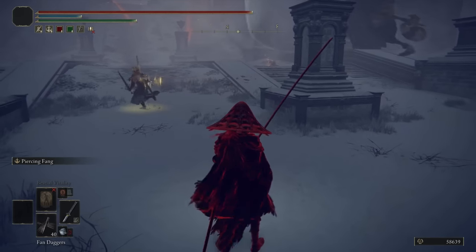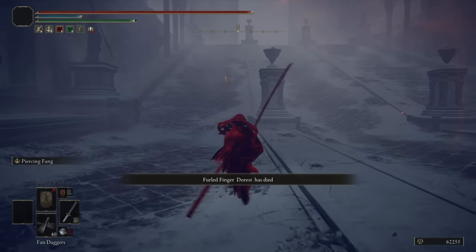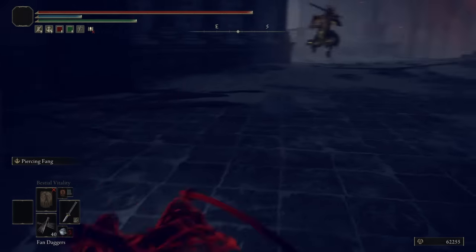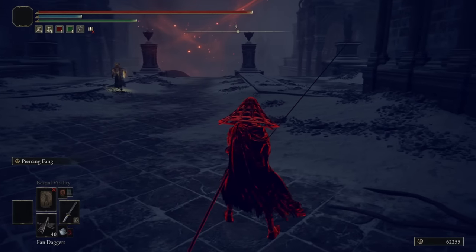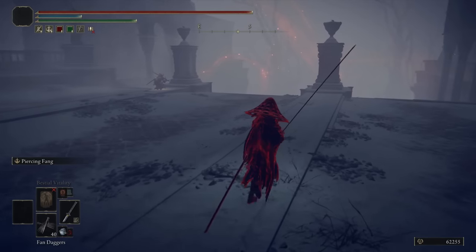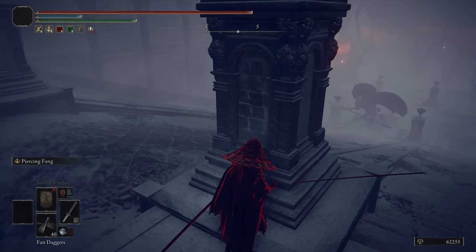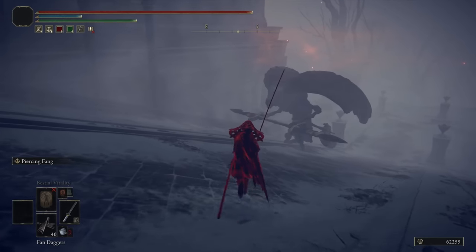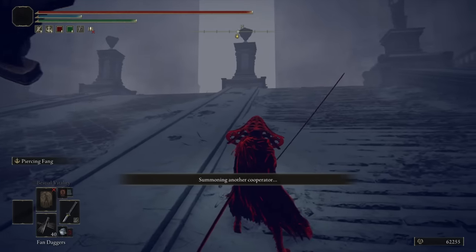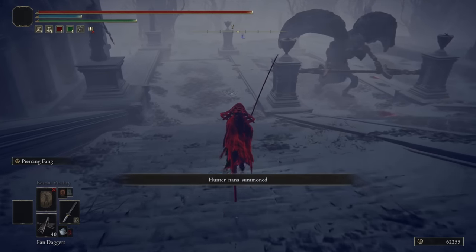I spawn in and the first thing I see is a phantom get destroyed by the gargoyle — I don't even blame them. Alright host, now you must face Yura. Will the gargoyle walk all the way up to this grace? No — there's a fog wall here. He's trapped. How much health could be left on the gargoyle? I'll hide with you, man — I'll wait till it leaves. It is scary, one of the more powerful bosses. Go away, boss. For the host, I will do this. I can go fight the blue!